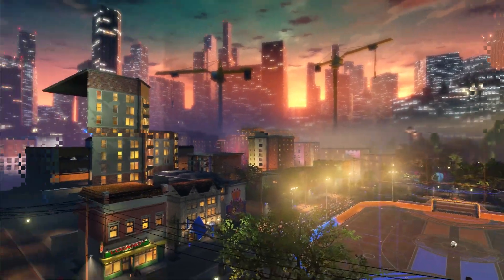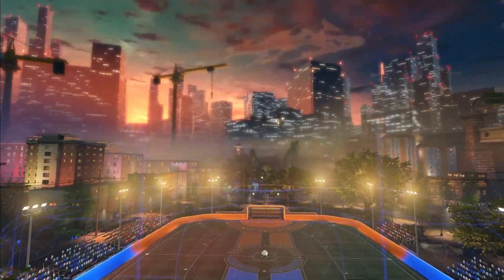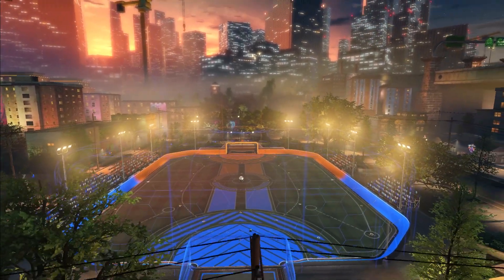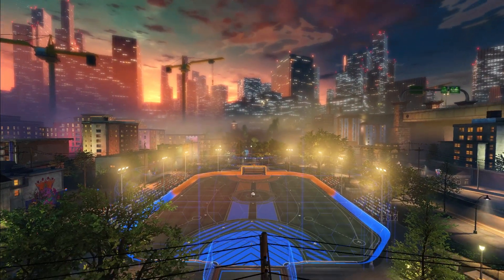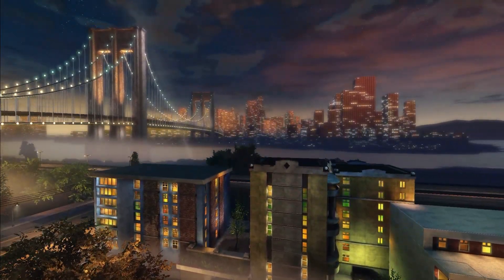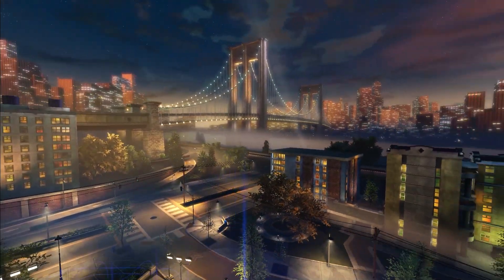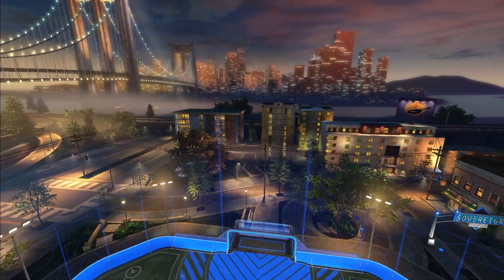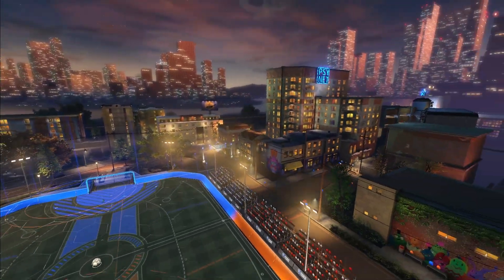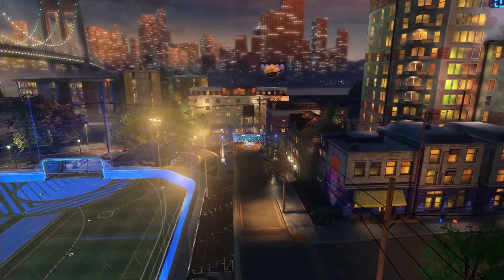Wow, that skyline just looks amazing, and then a Rocket League field — that just looks so cool in my opinion. Let me grab one for the thumbnail real quick. Let's zoom all the way out — and we've got the bridge on the other side, the Golden Gate Bridge. Either way, this is just absolutely amazing.